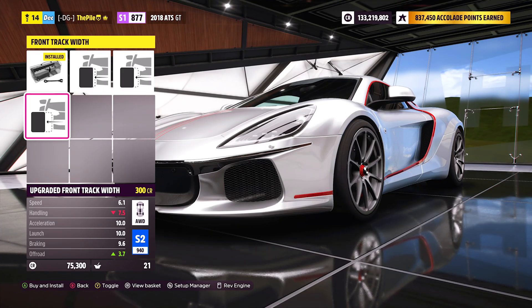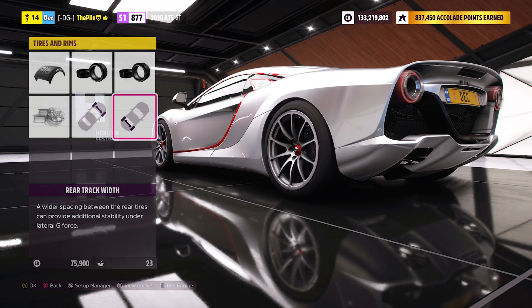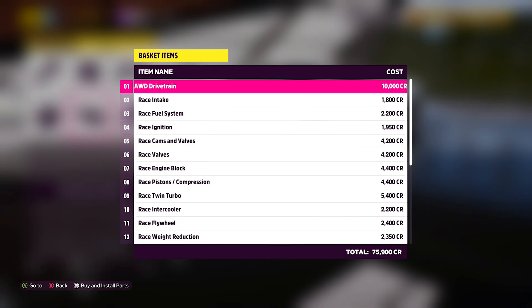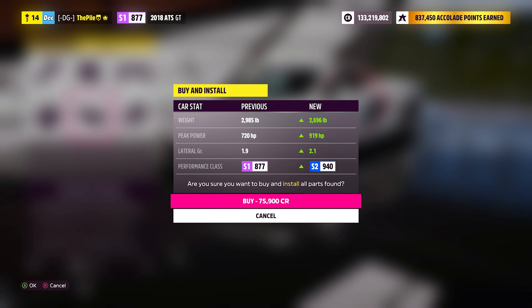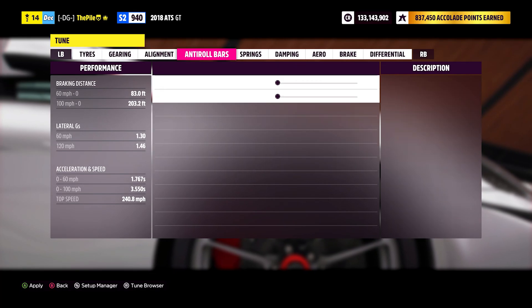With the stock engine fully upgraded as much as possible — aside from the aero — it's sitting at 919 horsepower, S2, 940 PI, which isn't bad. With an engine swap it'll probably get a bit higher than that, hopefully more than 1000 horsepower, with a tuned top speed of roughly 240.